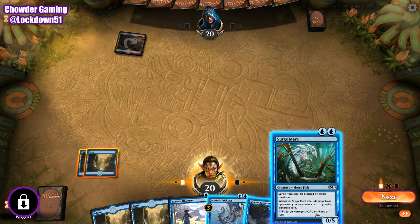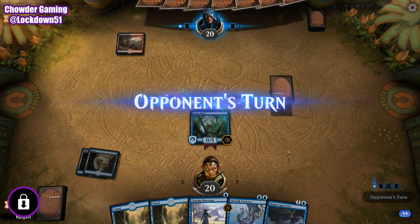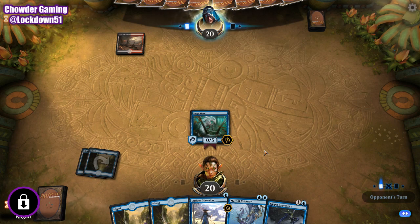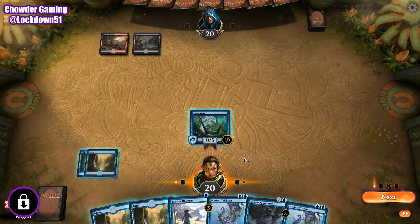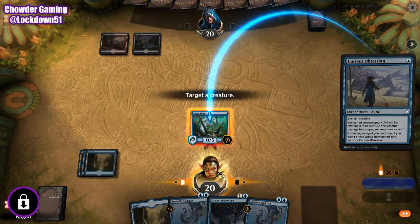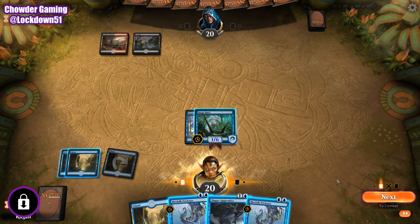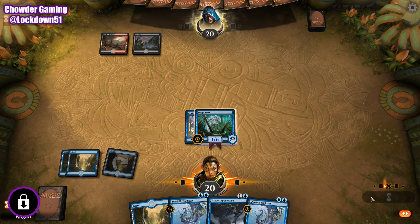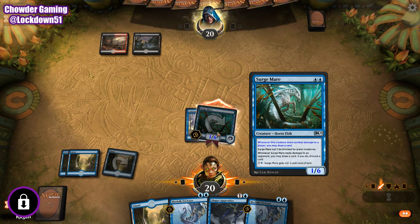I think we're going to drop Curious Obsession on our Surge Mare and then we can boost it if we choose. I'm just going to hold up Trickster and get that into play — it's going to let me resolve this Curious Obsession. So we'll swing in for that. I do like the beefiness of Surge Mare — I definitely like this.